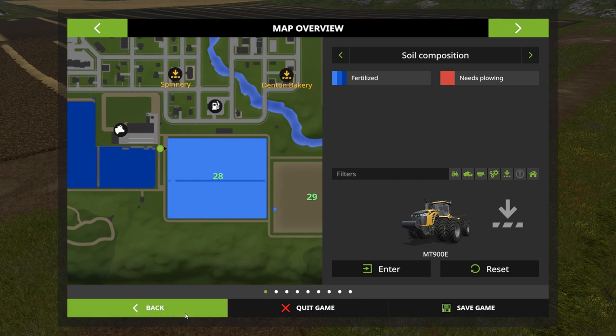Now for an off-the-wall method: there's a plant you can grow called oilseed radish that actually draws nitrogen up from lower in the soil and brings it to the surface. You then plow that plant in and it counts as a fertilization stage. So we're going to plant some oilseed radish to show how that works.